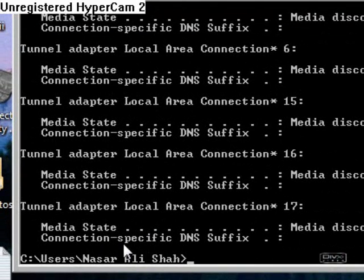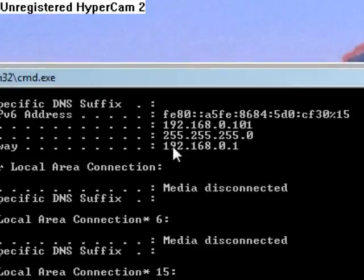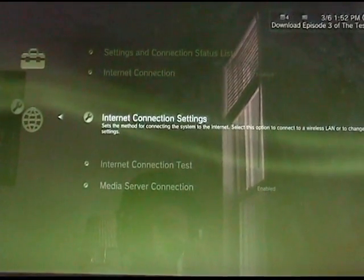You'll get a list of network information. What you need to do is write down the default gateway of your router — it's right at the top. Mine is 192.168.0.1. Write that down, as you'll need it for the PS3 internet connection settings.